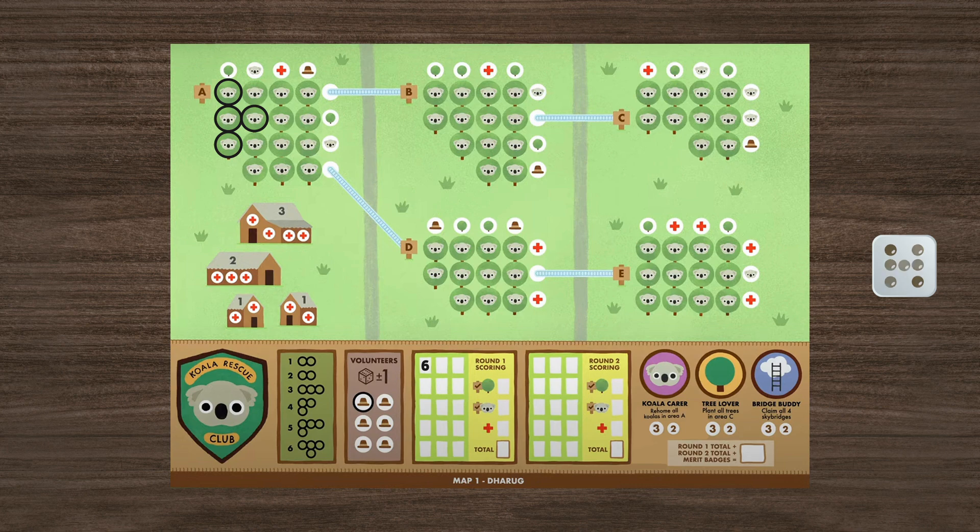The next roll is a three — that is the corresponding shape that can be drawn. Since the player has already planted some trees, they can decide to either plant a tree again or re-home koalas. You can only re-home koalas on trees that are already circled and you have to still use the entire shape. You may also flip or rotate it. In this example, the player decides to re-home koalas and draws the respective shape by circling the koala icons.